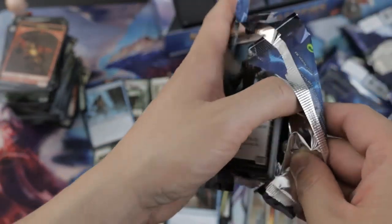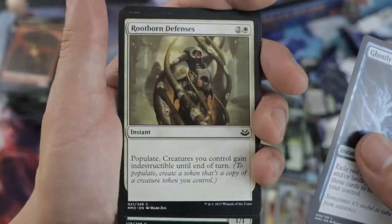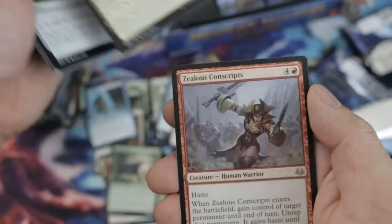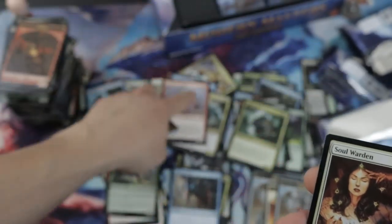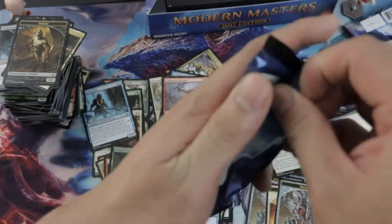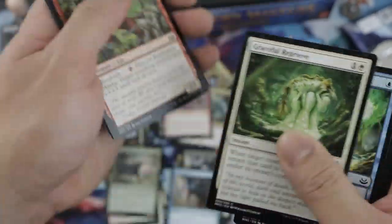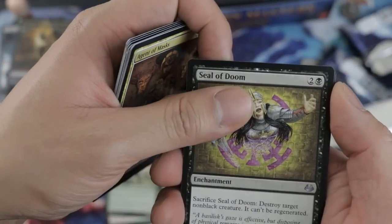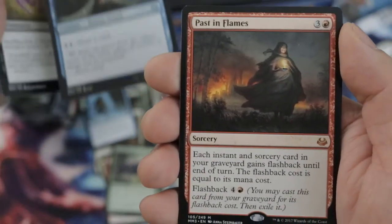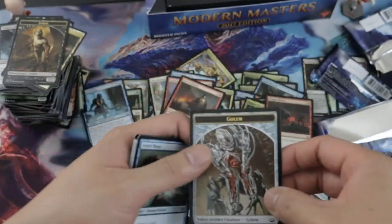Oh my gosh, only two packs left! Like that... Scrap! Kiki-Jiki — the Kiki-Jiki combo! Do people even use it still? Removal. We're on our second-to-last pack and we're not even getting anything good. Common — what the hell? What foil rare did we get? I forgot.